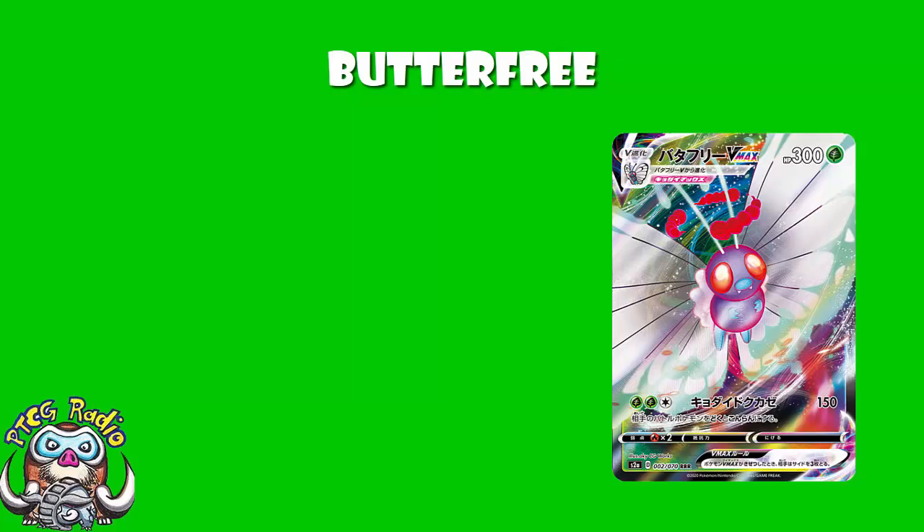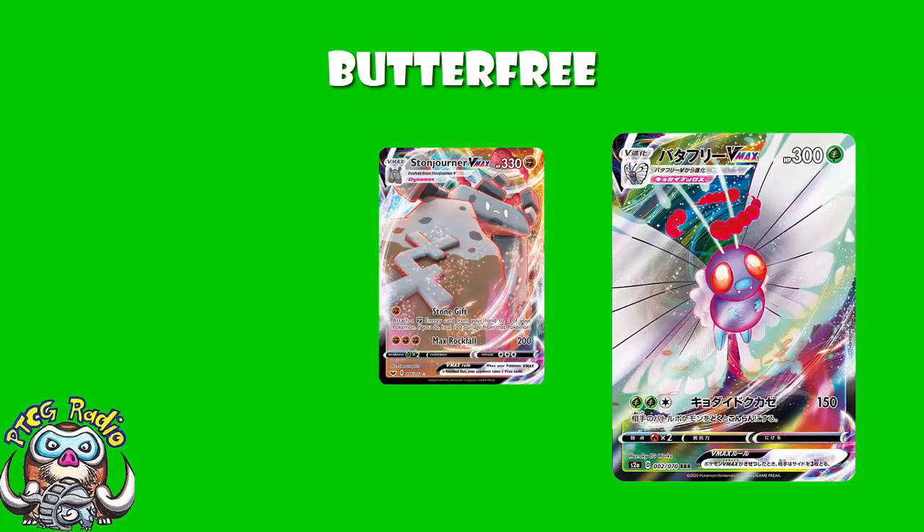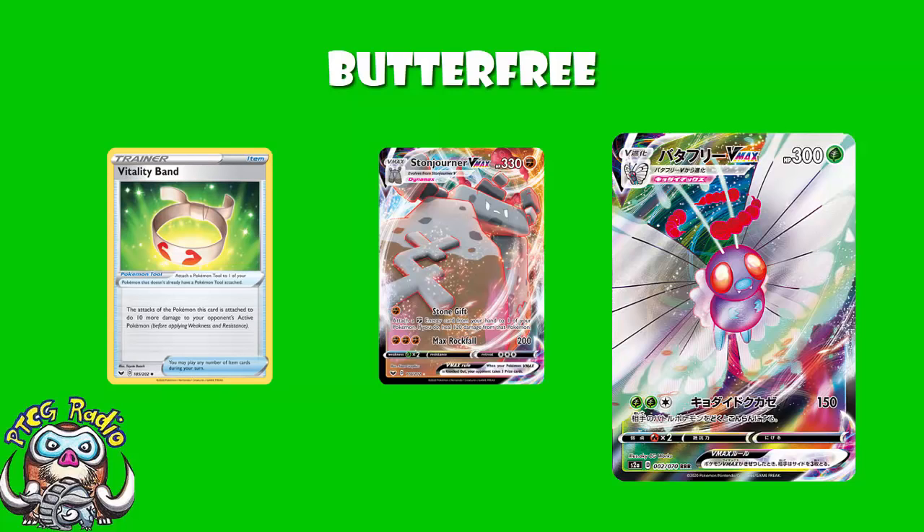The attack is just a combination of the two attacks on Butterfree V: two grass, one colourless, 150 damage, and Poison and Confusion. Everything I previously said about Poison and Confusion stands true. We've got 150 damage, which is... fine. The Pokemon we most want to hit weakness on is Stonejourner V Max. We've put three energy on and we've got Poison, and we are still 20 damage short of a KO. You can use Vitality Band — that'll do an extra 10, but with the weakness will do an extra 20, hitting exactly 330 with the Poison and getting a KO. But if I've got to be using a Vitality Band just to get a KO on a Pokemon that's weak and frankly isn't seeing a huge amount of play anyway — really?